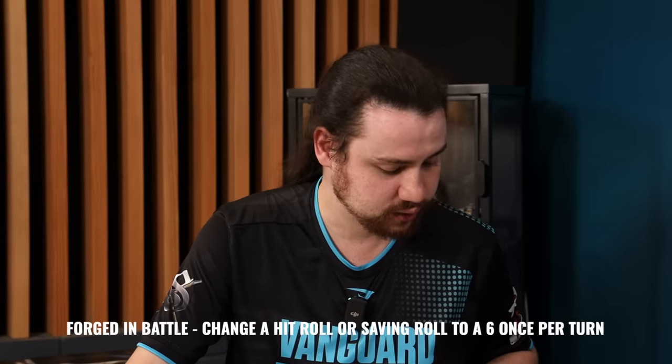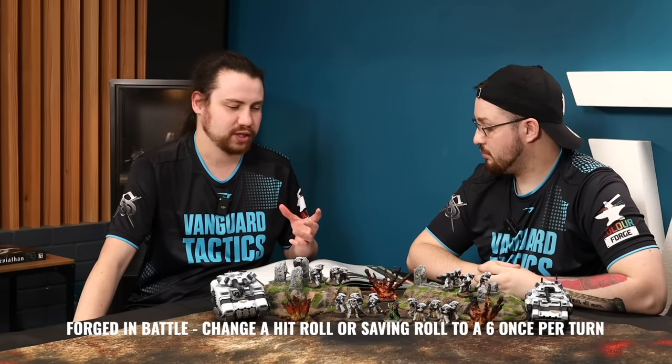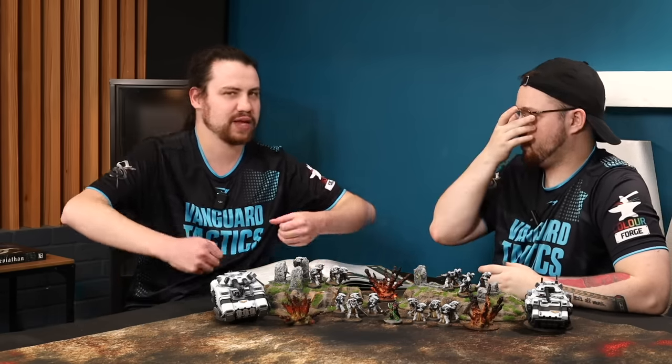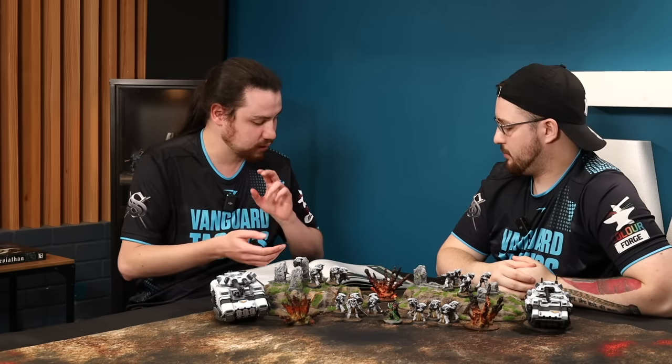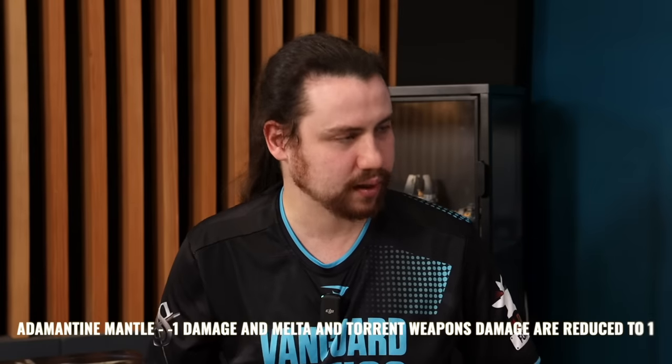Forged in Battle — Adeptus Astartes model only. While the bearer is leading a unit, once per turn after making a hit roll or saving throw with a model in that unit, you can change the result to a six. It can trigger Sustained or Lethal hits, but can't be used on wound rolls. It's good for keeping models in a unit alive — works great with terminators or blade guard with invulnerable saves.